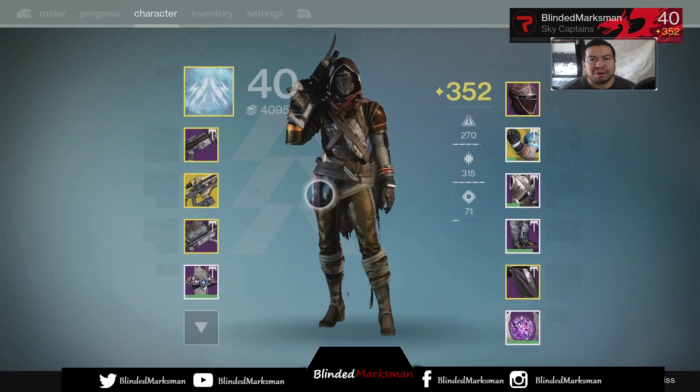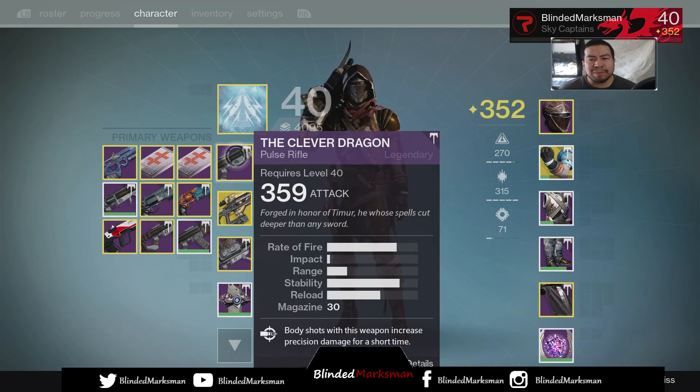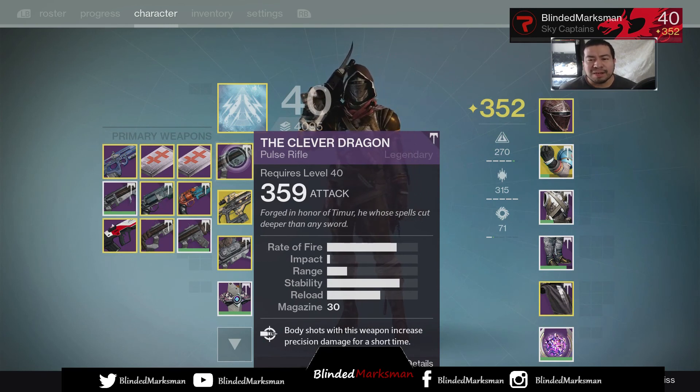What's going on guys, my name is Blind Marksman and welcome back to another Destiny gameplay video. Today we're going to be using the Clever Dragon, which is the Iron Banner pulse rifle that you could get this week through completing your bounties. I got this one on my last character, my Titan class, which surprisingly I did pretty well with — probably my weakest class. But his RNG is probably the best RNG I could get.